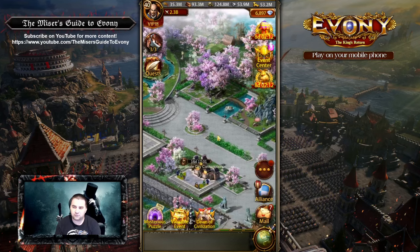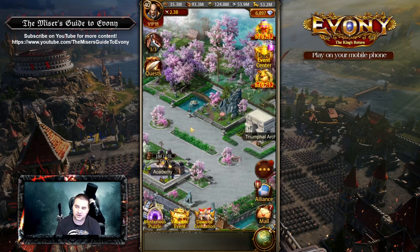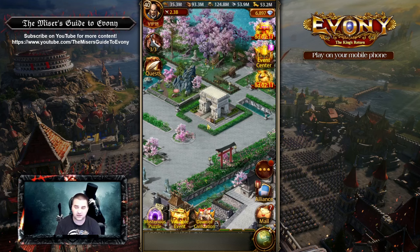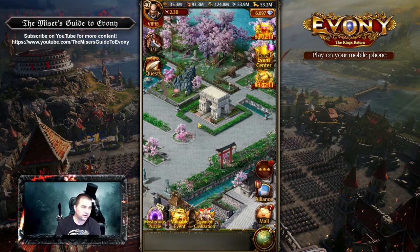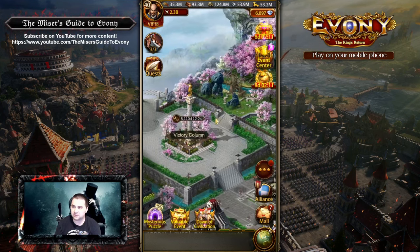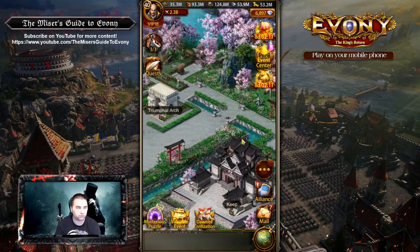The player right now is not a main rally setter in their alliance, but I did talk to them about the potential of becoming one based on what they have — that's probably going to be a future goal. When it is, one thing they're going to want to do is work on their triumphal arch because you do get an increase in rally capacity. It's just at level one right now, but eventually they'll want to work that up. They're focusing on other areas right now, and that is perfectly fine for their short-term goals.